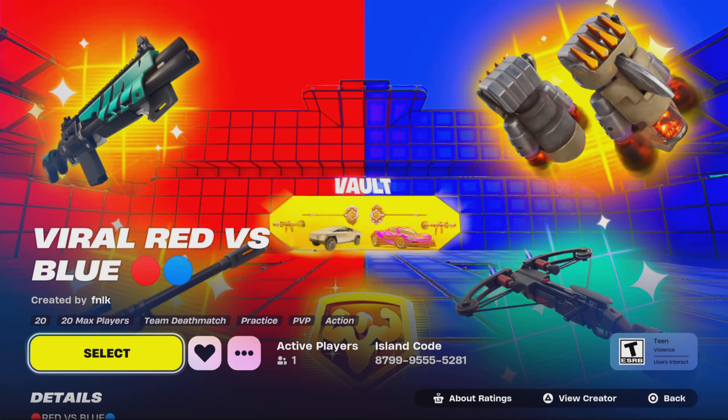We finally got our first Fortnite creative map, which is a Red versus Blue map. The map code is 8799-9555-5281. When you search the map, don't forget to favorite it. We'll be gifting subscribers who play this map — whoever gets the most eliminations by the end of the month wins a gift of their choice. Join my Discord server for the creative map channel where you submit your elimination screenshots.